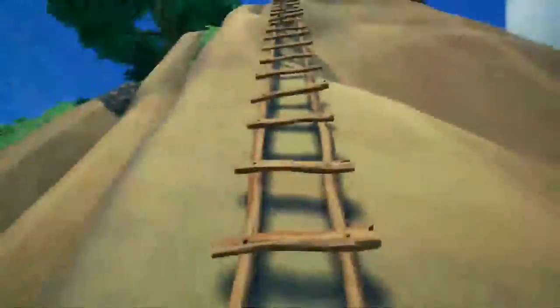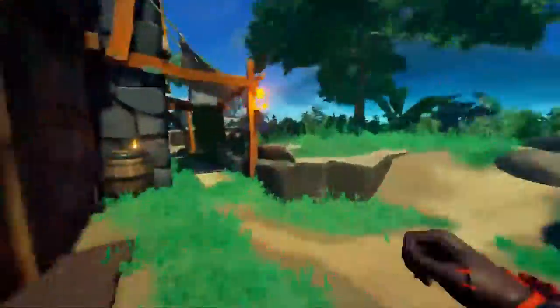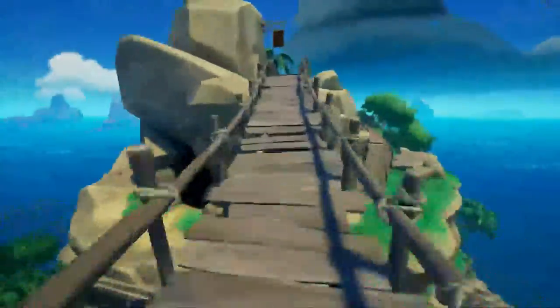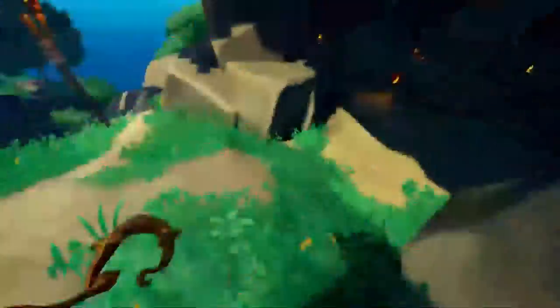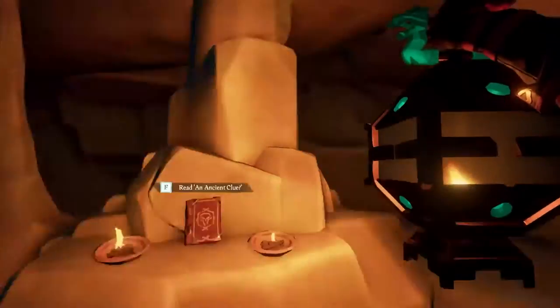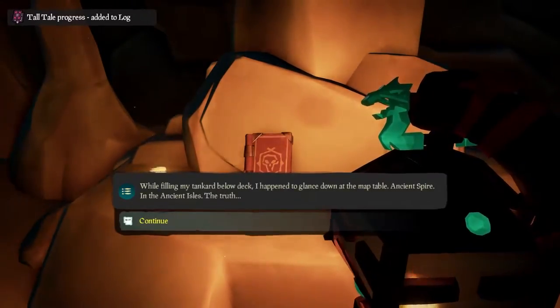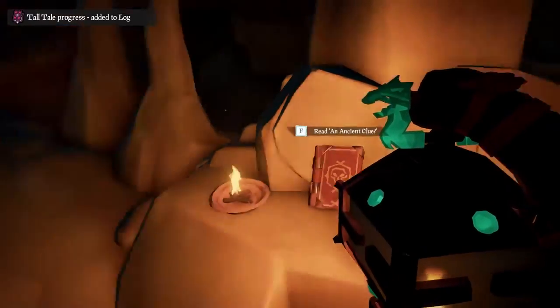Ancient Spire Outpost is where the next journal is. Climb up the ladders up to the tavern — off to the right side of the tavern is a small bridge leading back to a cave where you will find the next journal. The name of this journal is 'An Ancient Clue.' Once you read through, you will notice a mention of Devil's Ridge, and that is where you will find the next journal.